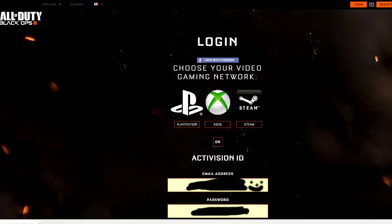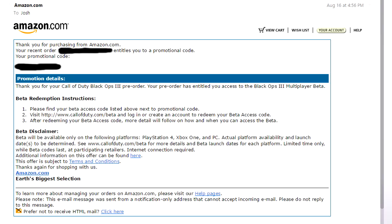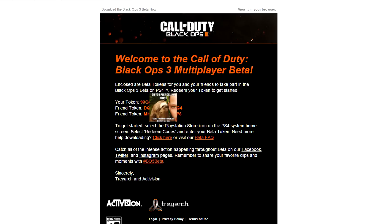I did this two days ago and was just waiting for midnight to get another email from Activision with my code. So that is two different codes you're gonna be getting: when you order the game you'll get a code to put into the Activision beta website, then Activision sends you another code which is your beta token. Not only did they give me my token, they also gave me two friend tokens, and that's what I'm gonna be giving away today.